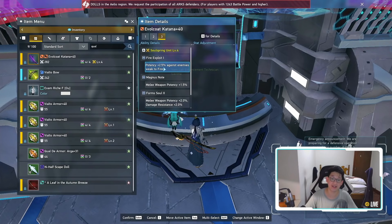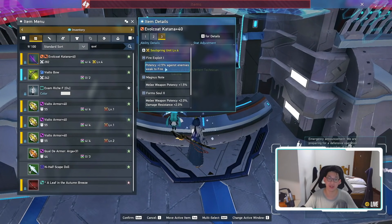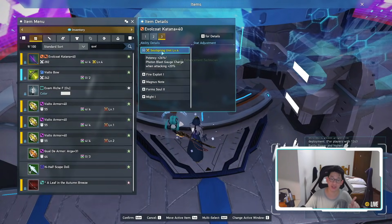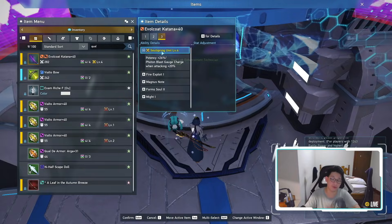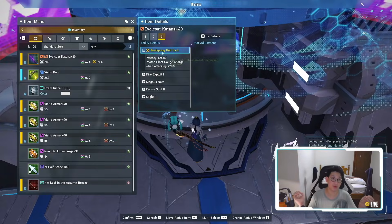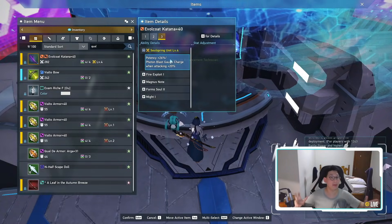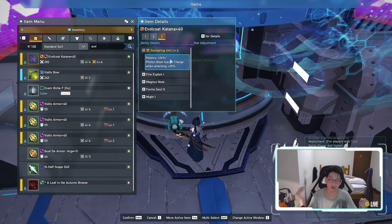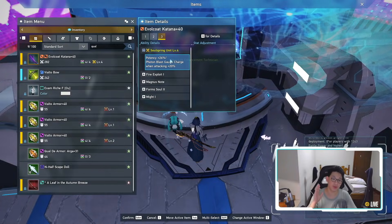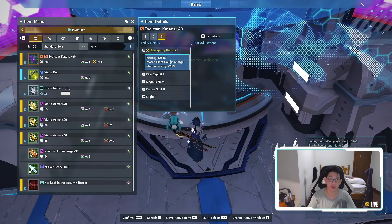Adding fire exploit in just for the duration of this event is definitely going to help you because that 2.5% works on basically everything, since everything's weak to fire during the Halloween event — well, almost all seasonal enemies are weak to fire. While we're on the topic of augments, don't forget to upgrade your weapon's potential. You don't need to get to potential level four if you can't afford it because maybe you don't have the X cubes or maybe you don't have the meseta — it's perfectly fine to stop at level three. The difference between level three and level four is 1% potency, so it's not that big of a deal.